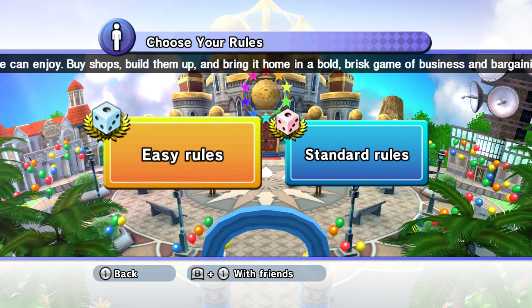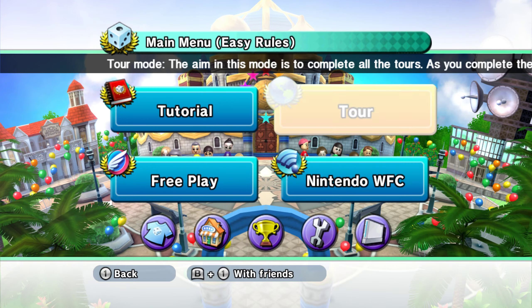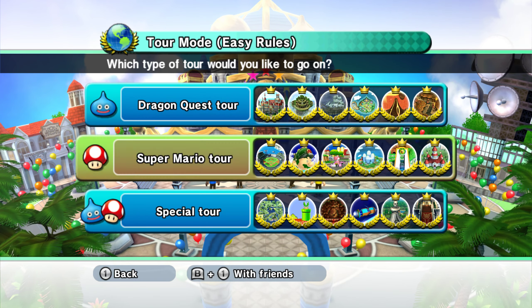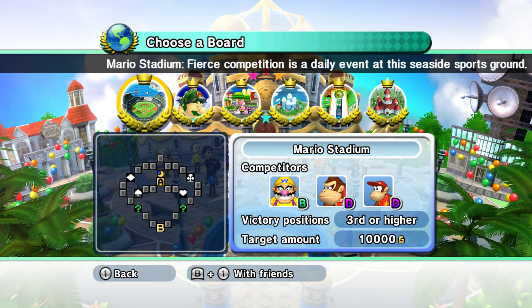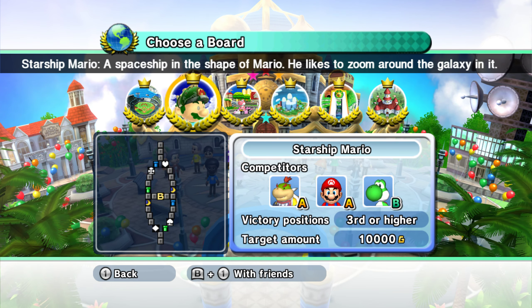Hey everyone, welcome back to Fortune Street, where we will be hopping into Easy Rolls, Tour Mode, Super Mario Tour, and Starship Mario, with opponents Baby Bowser, Mario, and Yoshi.